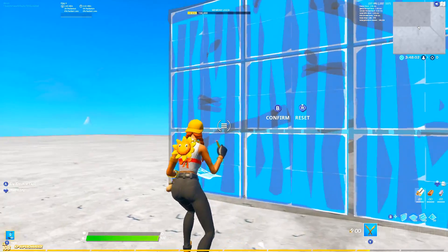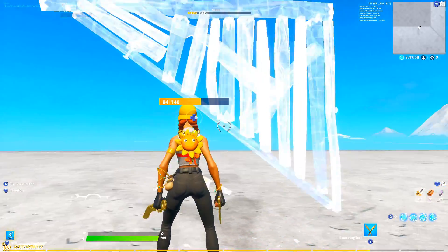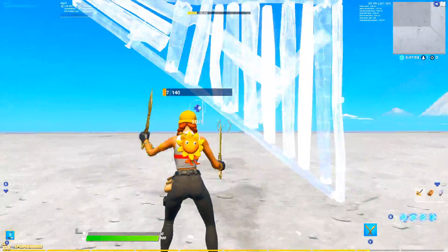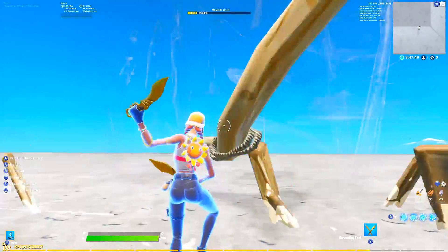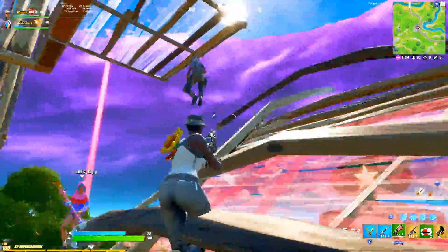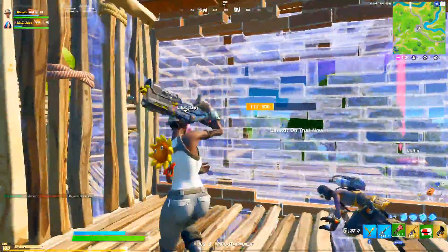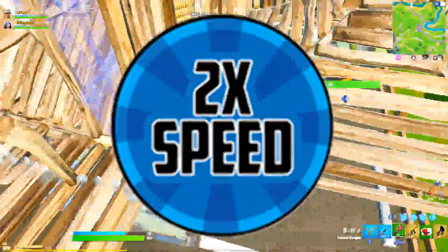To practice and build muscle memory, stand right in the middle and look left to right, editing three tiles, resetting, editing three tiles, resetting, and keep going back and forth until you get faster. Eventually you can double your editing speed when doing multiple tiles at once. Now that we understand multi-tile editing, let's get into some juicy settings you can use to further double your editing speed.